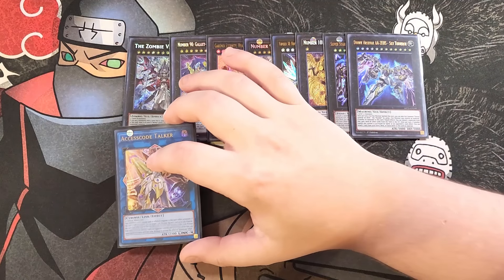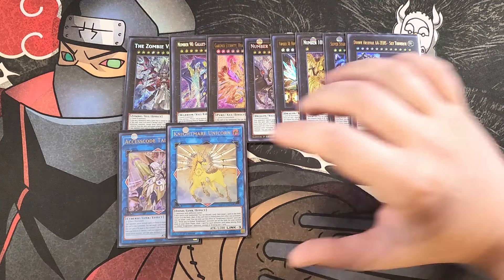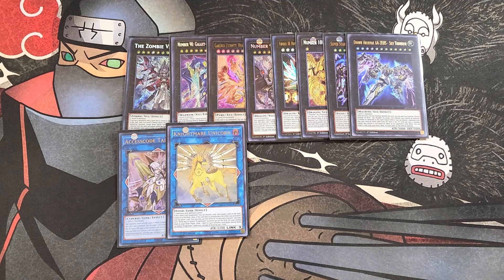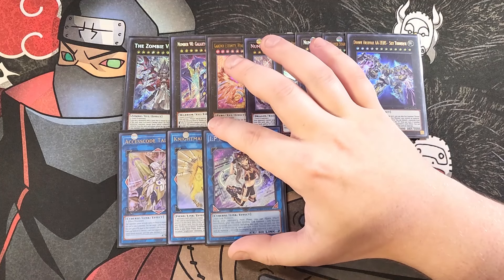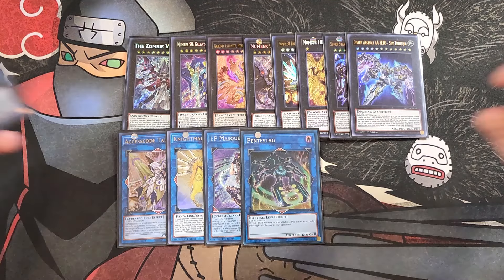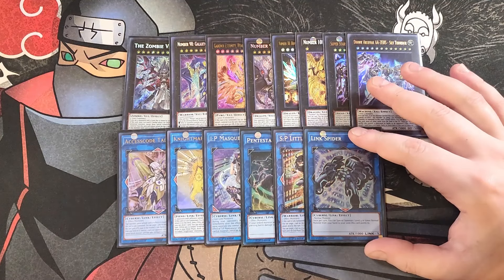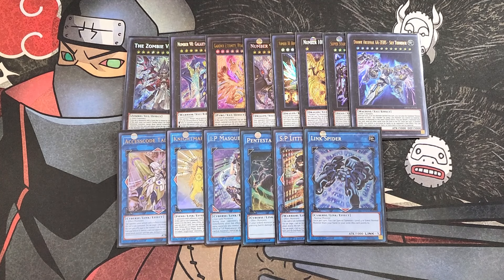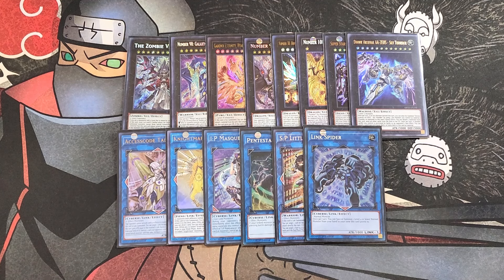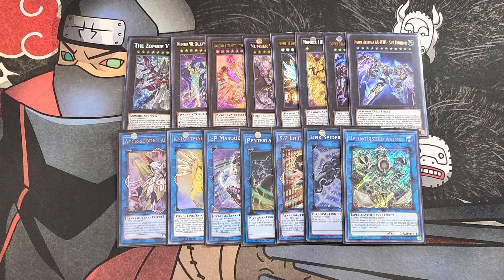We then play a single copy of Axis Code, which is really good to pop multiple cards on the field and help go in for game — plus it comes out absolutely massive. One copy of Nightmare Unicorn, a one-of to spin cards off the field. We play a single copy of IP Masquerena, which is really good to go over your copy of Nightmare Unicorn during the opponent's turn. One copy of Pentastag — great as a one-of to do basically piercing damage with a monster it points to. One copy of S:P Little Knight — it's a great option in this deck, but if you don't have one you can swap it for Nightmare Phoenix. We also play a single copy of Link Spider. Since we're playing three vanilla Skull Servants, if you open two copies you can Normal Summon one, make Link Spider, Special Summon the second with Link Spider's effect, link them away for Relinquished Anima, and then link both for S:P Little Knight or Pentastag.